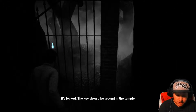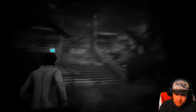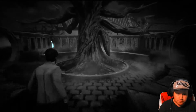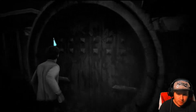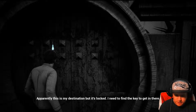It's locked. The key should be around in the temple. The right mouse button is to zoom in. It looks like it's just loading the next zone. Let's go this way — it won't budge. Apparently this is my destination but it's locked; I need to find the key to get in there.